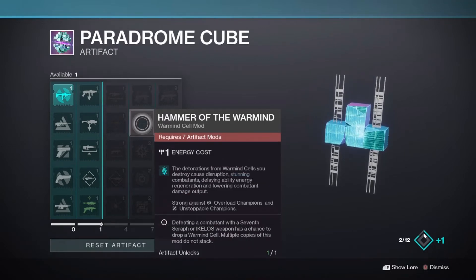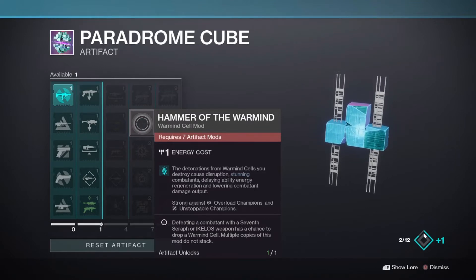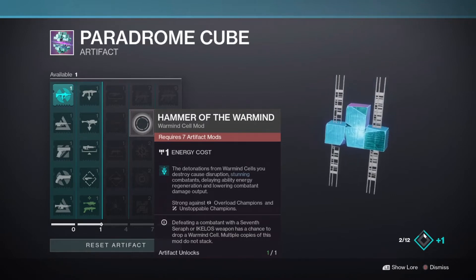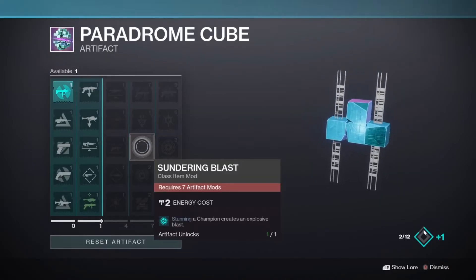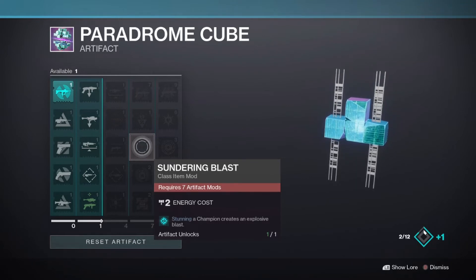Next we have Hammer of the Warmind. This mod will allow detonations from Warmind cells to stun both Overload and Unstoppable Champions. With Warmind cells already being very strong, along with SMGs being an Overload option this season, I could see this pairing extremely nicely with an Ikelos or 7th Seraph SMG, along with Global Reach and this mod, to have extra champion takedown potential. At only one energy, this mod is at the very least worth experimenting with. Sundering Blast creates an explosive blast when stunning a champion — it seems kinda weak, especially for GMs, unless the blast has a huge radius or massive damage. This mod is definitely a wait and see for the moment.